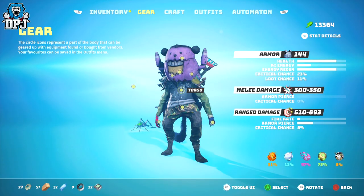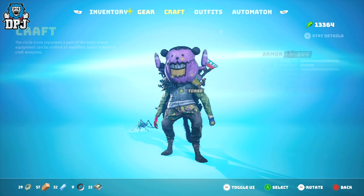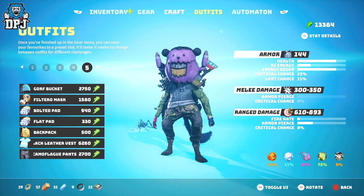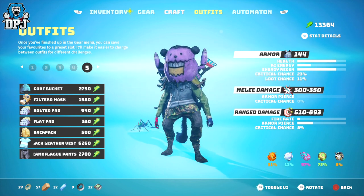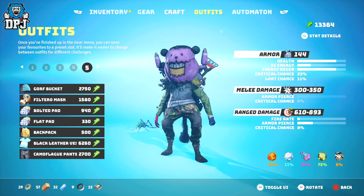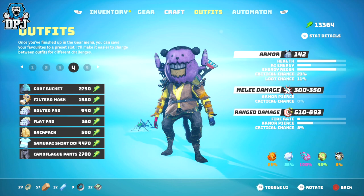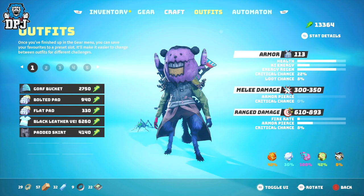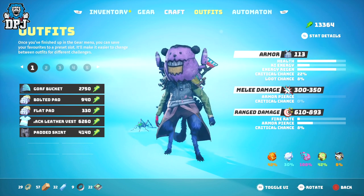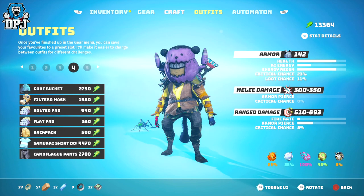Something I didn't pick up on straight away which helps a ton and saves a lot of time: within your inventory menu there is a tab called Outfits. Here there are five presets which you can set yourself for different instances you'll come across while playing. What I'm doing to save time is setting each preset for a different resistance that you will need, since armour does offer resistances too. This means when you get into an area you need to explore, you can quickly change your preset and you're good to go. These presets can be used for many other things too, so keep them in mind.